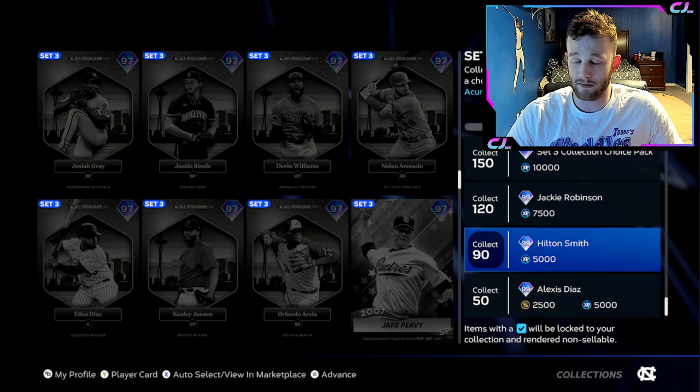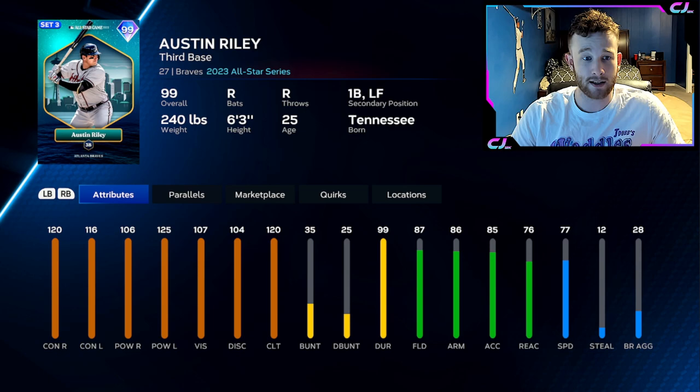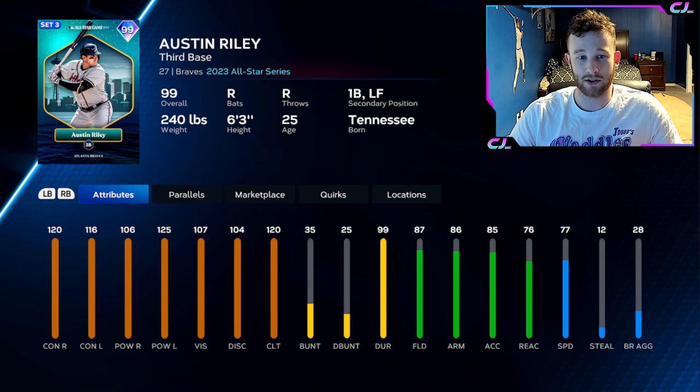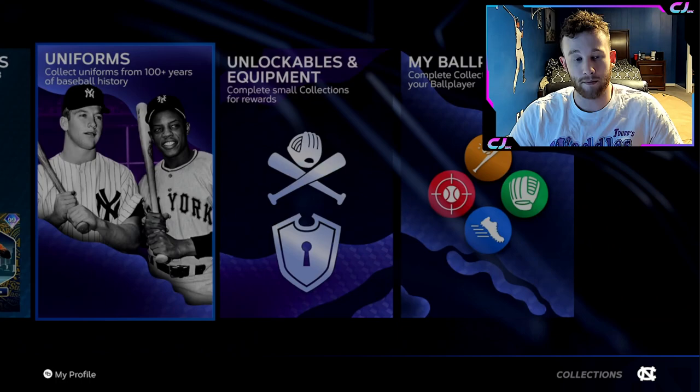Dehigo looks absolutely awful to be honest, but Acuna and Adley are absolutely phenomenal. Adley has quirks, Acuna has quirks and a great swing — those two are why you're doing Team Affinity. You're also working towards this Austin Riley, who looks very similar to his Lightning card from last year. With diamond defense — I don't think we've ever gotten Austin Riley with diamond defense — he'll have 82 speed, basically max contact against both sides, really good power against righties, max against lefties, max clutch, and has quirks. This card is nasty. It's a right-handed third baseman that competes with Chipper Jones.